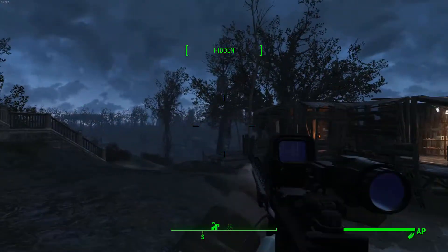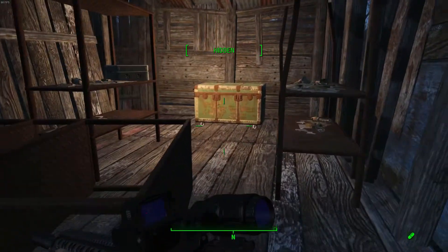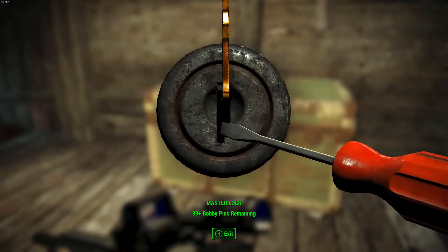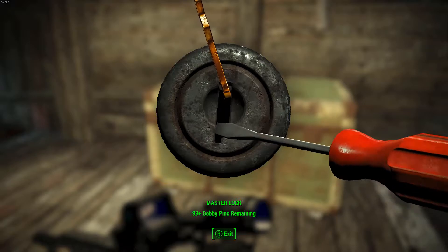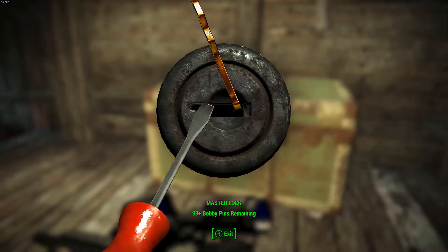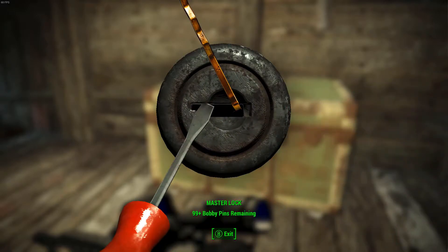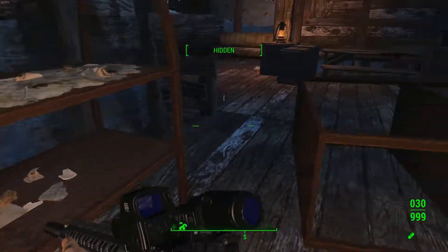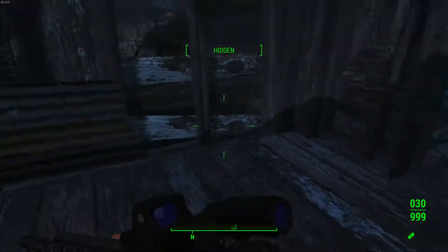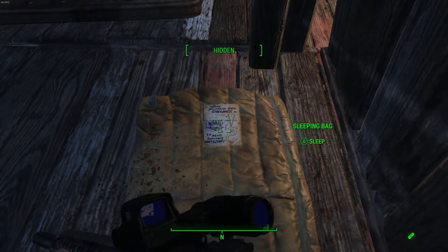Are you trying to tell me there are in fact no enemies here unless I turn that alarm on? So this is a master lock if I don't have the key. Well, maybe if I actually put in the effort to pick it as a master lock, it won't be as total crap for loot. Got it. Nah, it's still total crap. I don't know what to say guys.